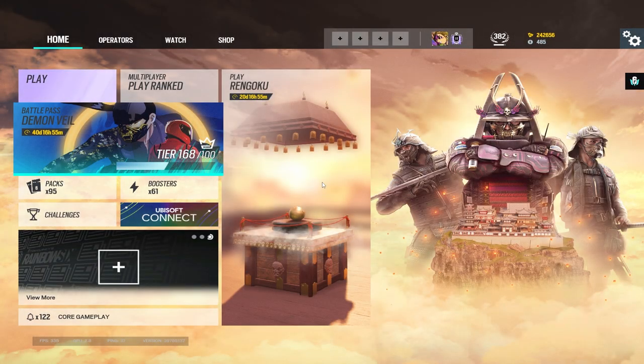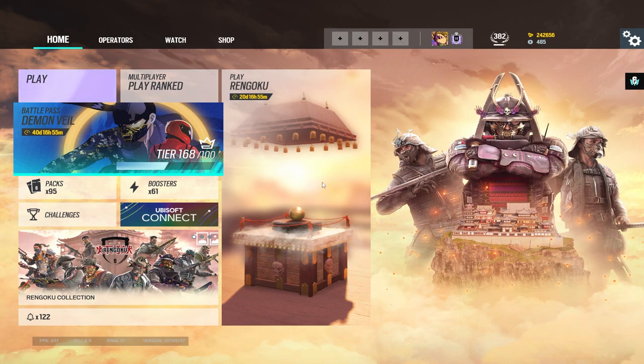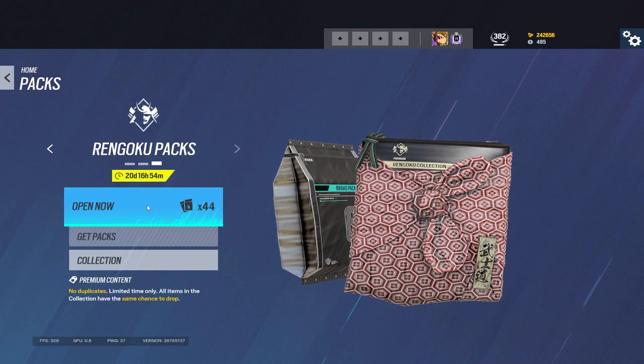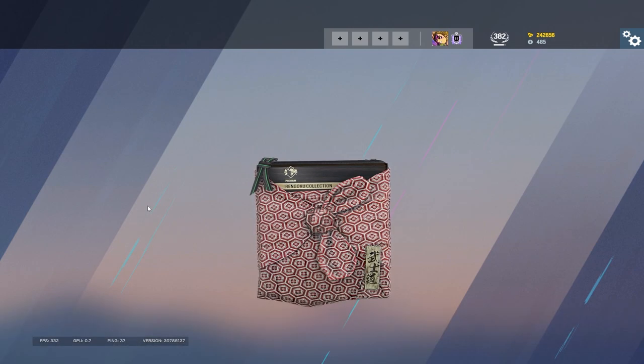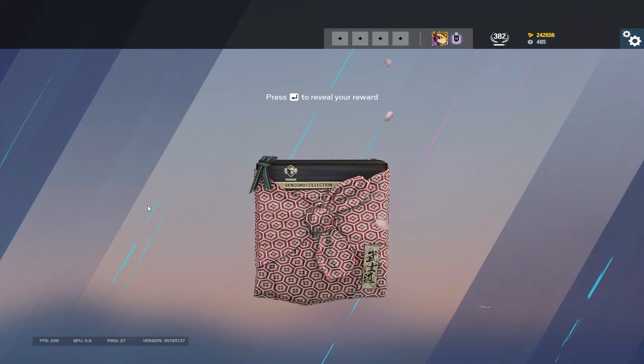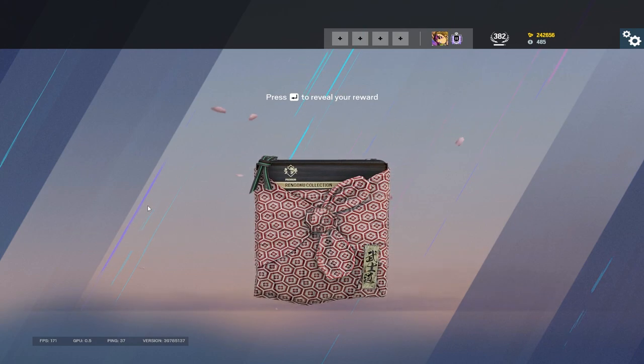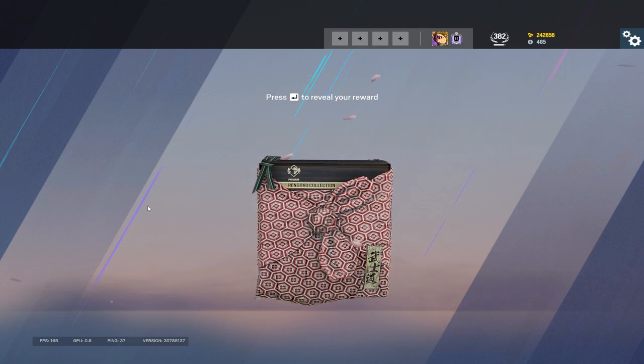What's up everybody? We got the Rengoku event out for Siege right now. It just came out and I believe it's available until May 7th-ish, so hop on and give it a shot. We're going to be opening up the 44 event packs. You get one free one, you get a couple free ones with the event challenges. In order to get these ones, because I see a few comments every event, you have to buy them either with credits or if you have enough renown.